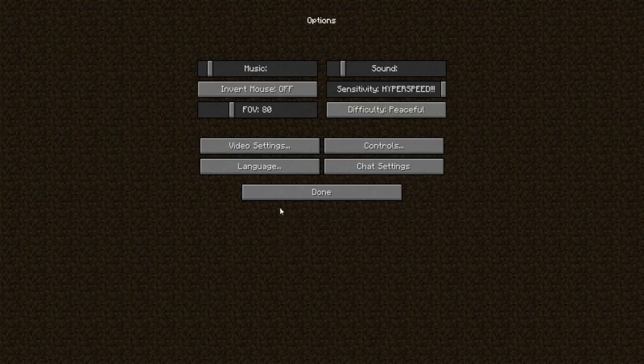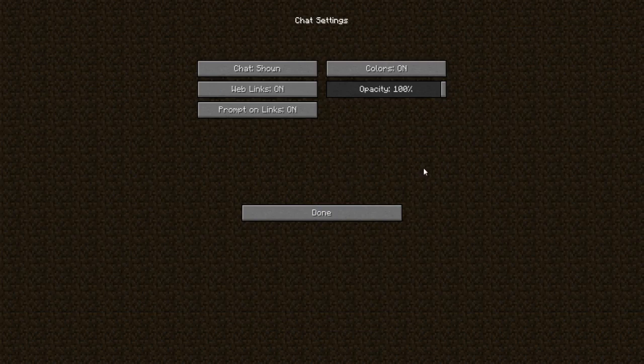First off, in the options we have the language which you can change in-game. And the chat settings are used for if you're on a server — you can change the opacity all the way down to 10%, or you can change the chat to be shown, commands only, or hidden. Some servers have colors in their text so you can turn that off. There are also web links and prompt down links settings, though I don't go on too many servers.